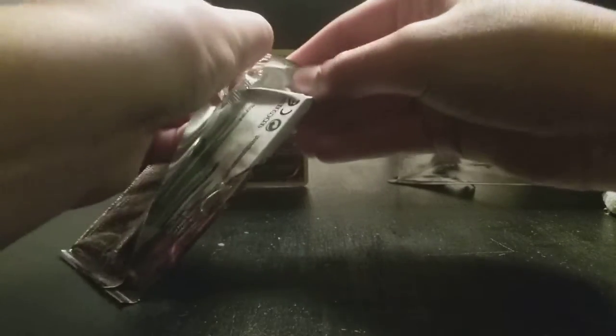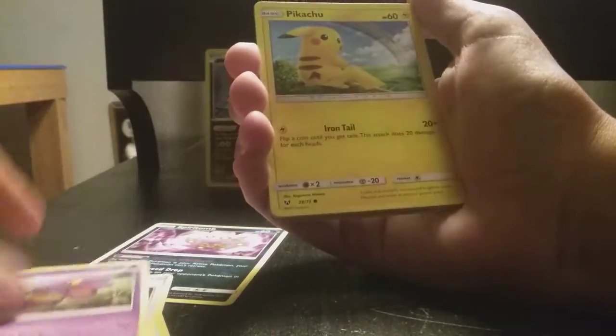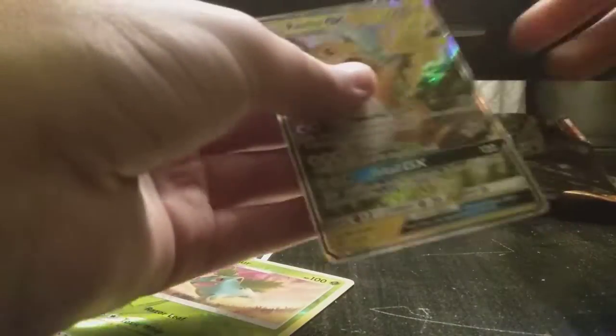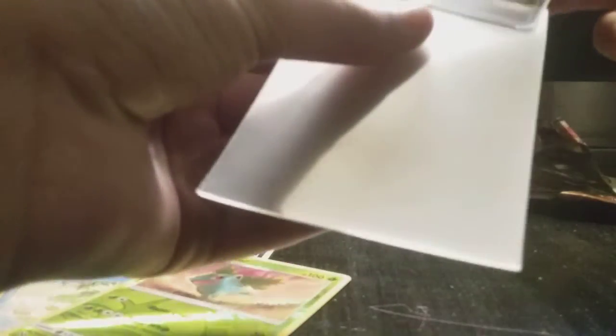One pack of Shining Legends — let's crack right in. There's a code card for you guys if you want it. I'm just gonna do three to the front like I always do. We've got: Spiritomb, Super Scoop Up, Energy Retrieval, Ekans, Pikachu, Jynx, Croconaw, Weavile, Ivy Sword, and a Raichu GX! That is a beautiful card — Raichu GX, that's nice!